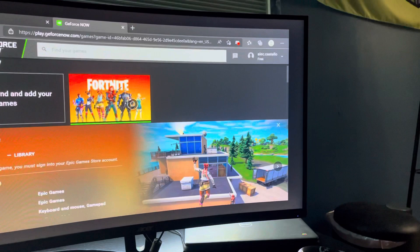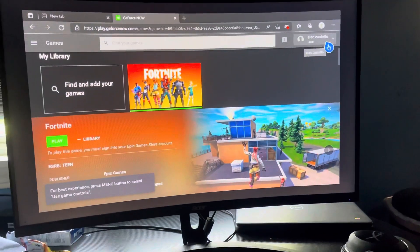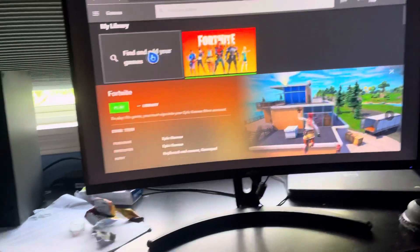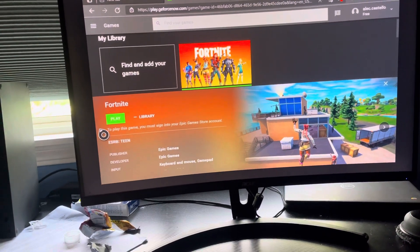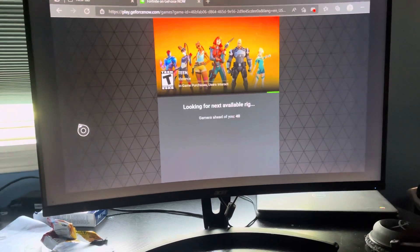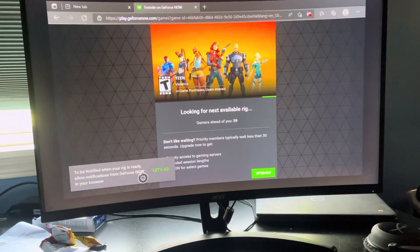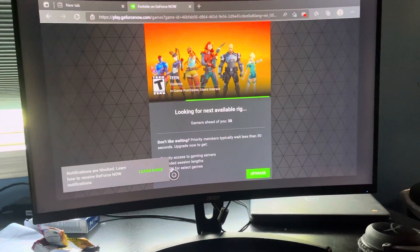Once you get there you're going to have to sign in and make an account — it's free. There are different memberships available. Sign in quickly, then find Fortnite and click Play. You'll be put into a waiting queue. There were only about 40 people ahead of me since I didn't pay to upgrade my membership, so it'll take a little bit.